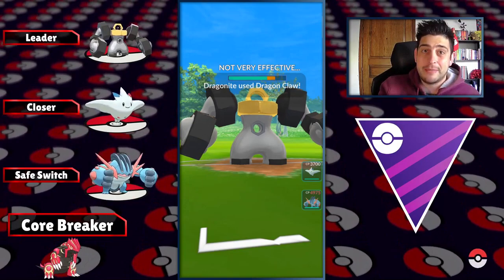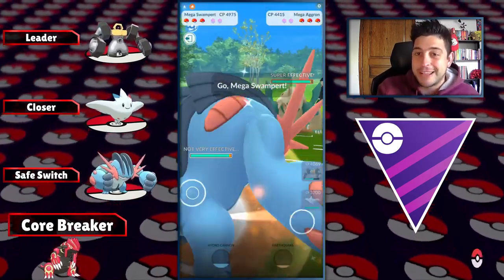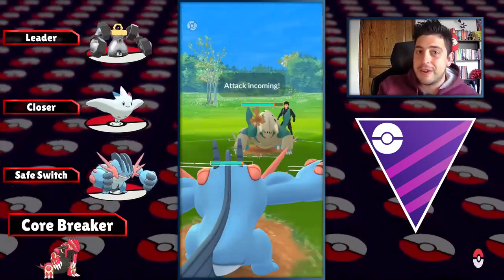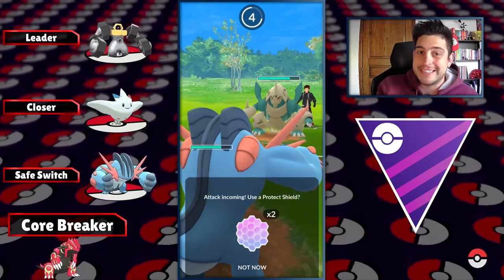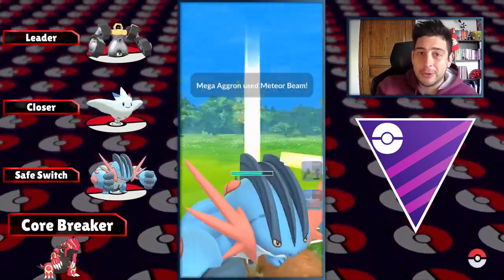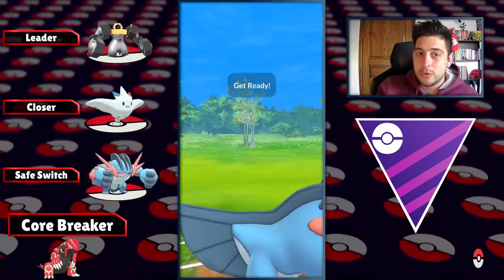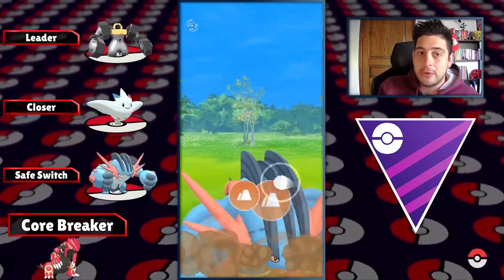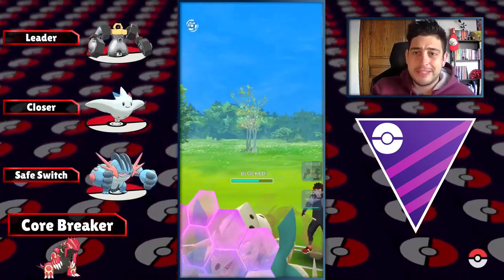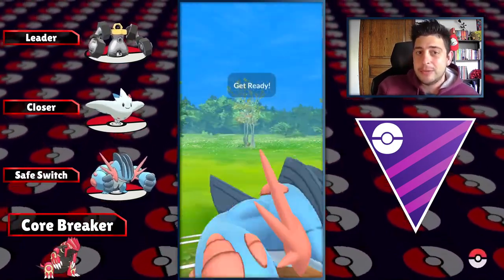Whenever I face something like Dialga on the lead, they always get out because they are afraid of my Superpower. Nobody is expecting that Flash Cannon, and most of the times against the fairies this move will be unshielded. So definitely not the top ranked moveset, but still playable and you can surprise the enemy if you want a really nice nuke early on in that battle. As a closer we got Togekiss — a pretty straightforward Pokemon with Charm, able to delete anything.